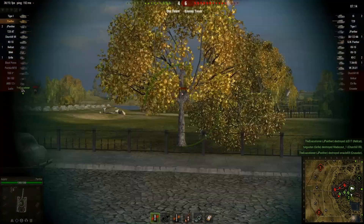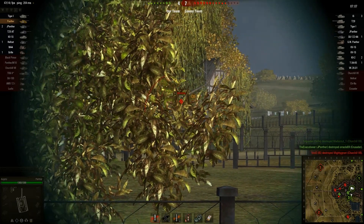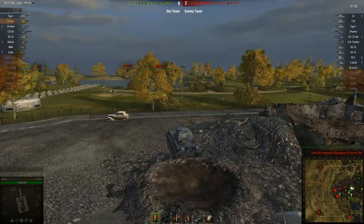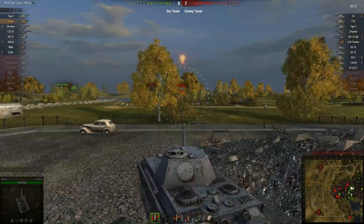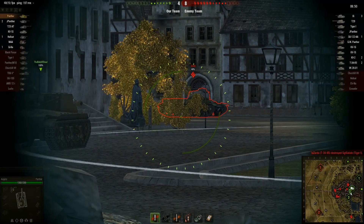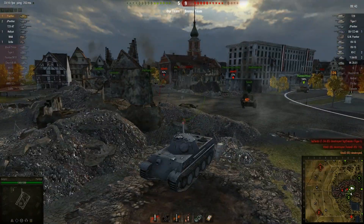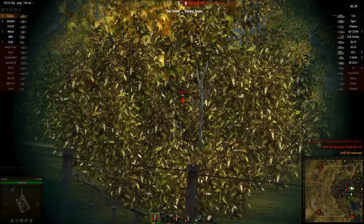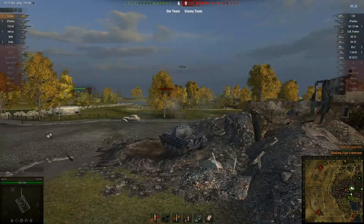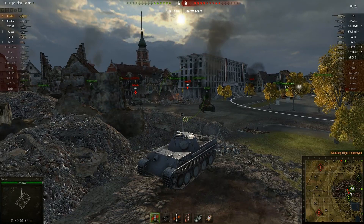Looks like the enemy's starting to push around the north of the city, but I can keep defending the south. It's a Tiger with a good position. I've been spotted - probably those guys pushing up behind me. That's a pretty easy kill there, considering the guy wasn't shooting back. Two kills. That tank destroyer took a shot at me but obviously wasn't a very good shot since it missed.